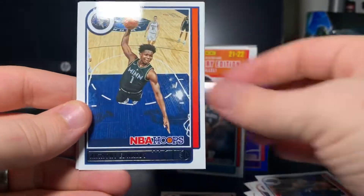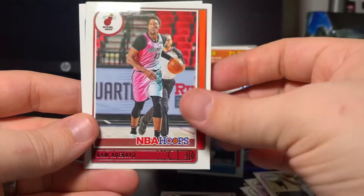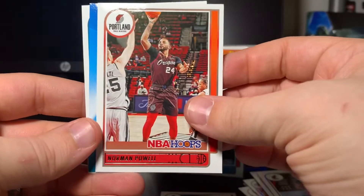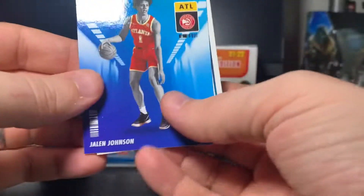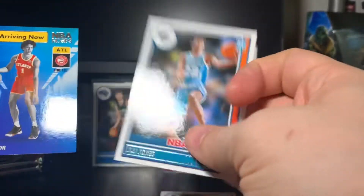Colin Sexton, Gary Harris, Anthony Edwards — weird not seeing him with a rookie logo — Keldon Johnson, Bam Adebayo, Norman Powell. We've got an Arriving Now of Jalen Johnson and a Kai Jones rookie card.